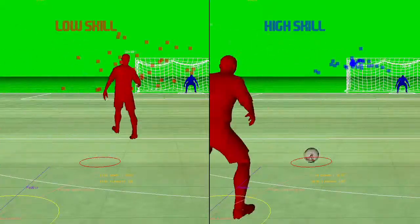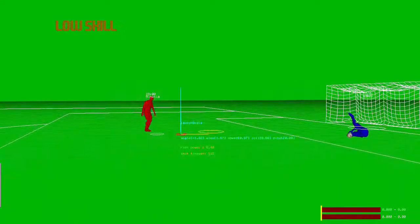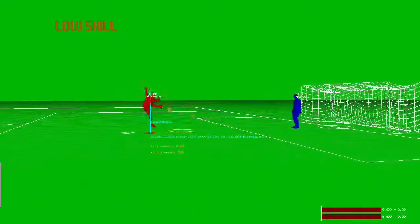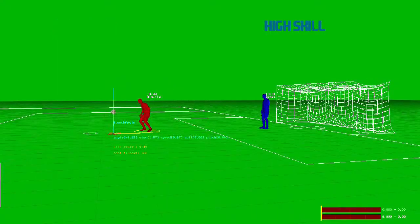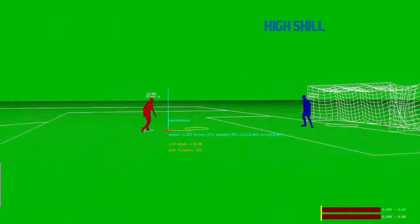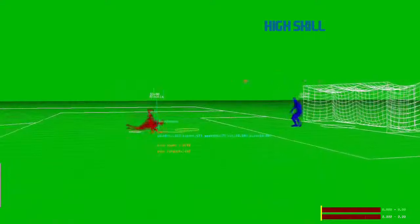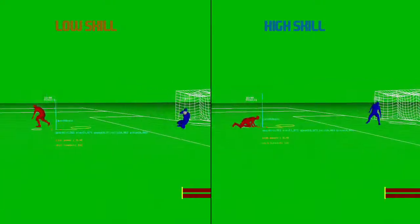In addition to shot accuracy, we are also giving the best players more shooting animations to allow them to make shots that others can't. One example of this is agile 180 degree shots. First up is the low agility player and you can see how he struggles to get around the ball, and this results in an awkward shot kicked into the ground which the goalie deals with quite easily. In contrast, the high agility player can take the ball much earlier and is able to make a stronger contact and in this instance is able to score.